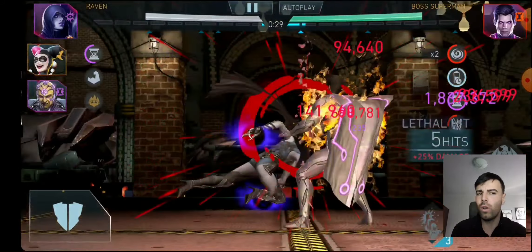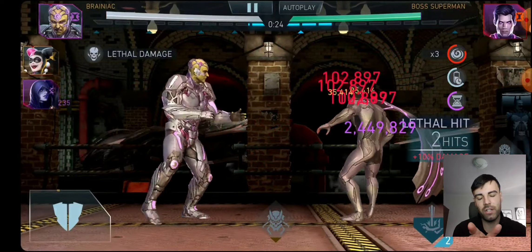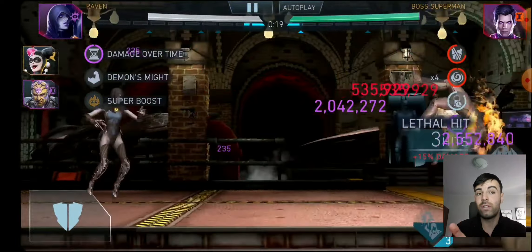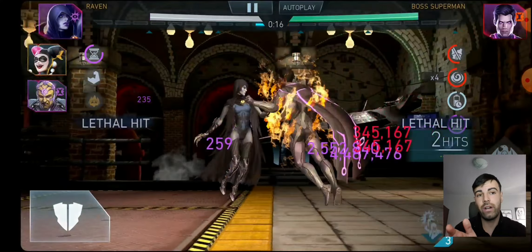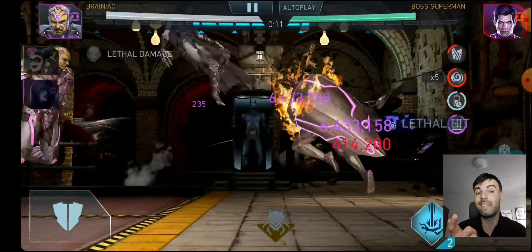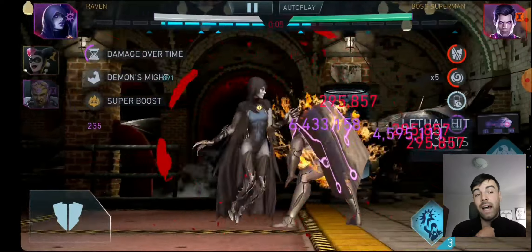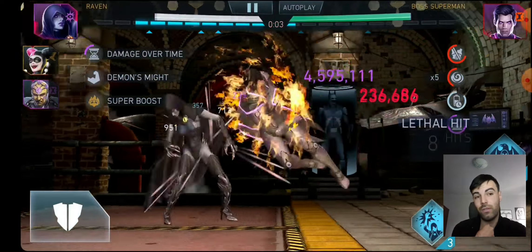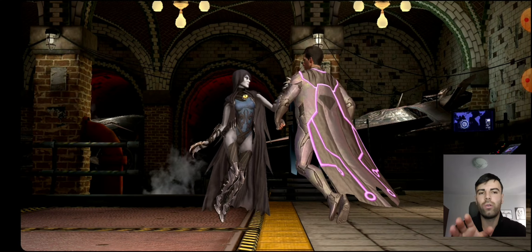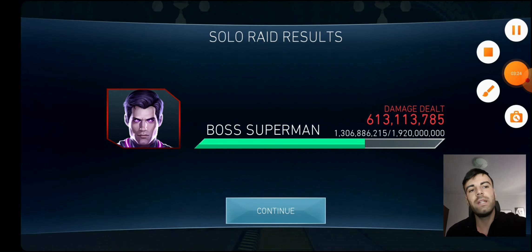Sadly we lost the stacks, which was the main drawback of this fight and the reason I didn't do as much damage as expected. Also, I should mention — this boss has around 80% DOT resistance. Harley has a passive that decreases the opponent's DOT resistance by 75%, which allows us to do an insane amount of damage from Beta Club. Without Harley, you wouldn't see 10 million damage from Beta Club.